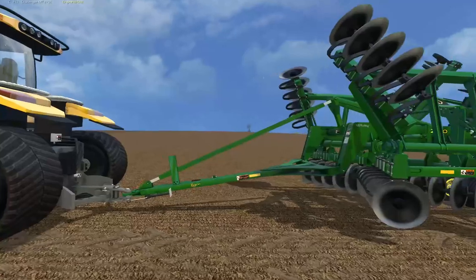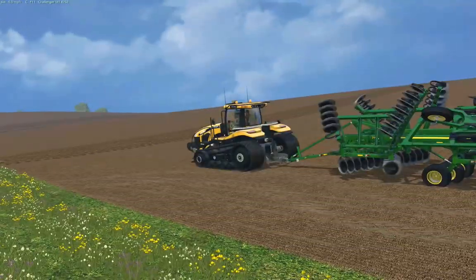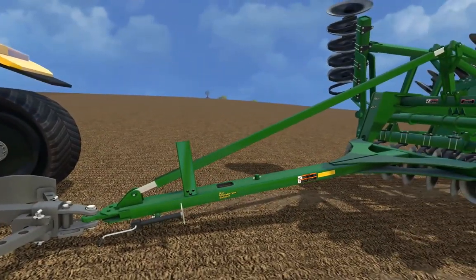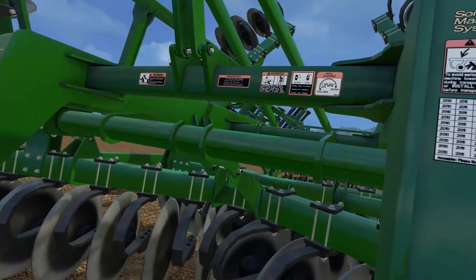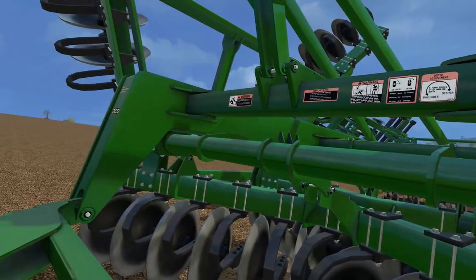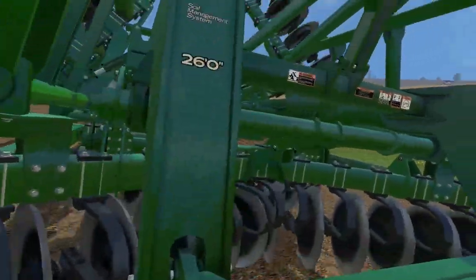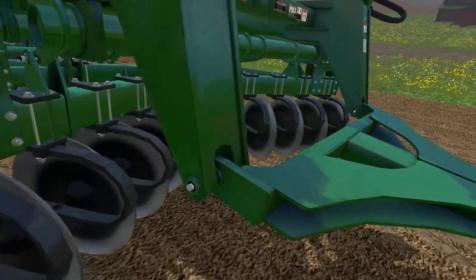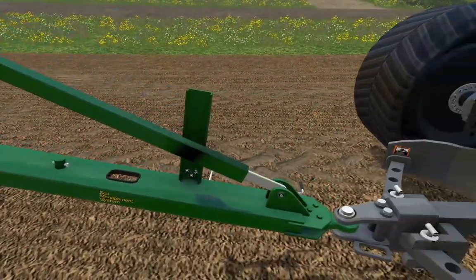Before we do that, we'll do a little walk-around. We have authentic decals that I found on the Exploded View Diagram. Really cool that I got that — 26 foot 0 inches. And you can just start to see the amount of detail I put on this tillage tool.